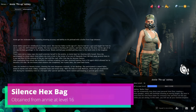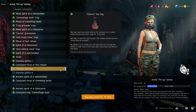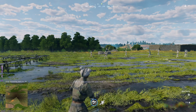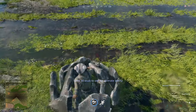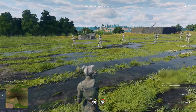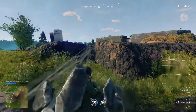The silenced hex bag can be unlocked from any character at level 16, but note that you will need to buy all of the other level rewards with eternal grace before being allowed to purchase the hex bag. Eternal grace can be earned by completing your daily challenges. The hex bag has a range of five meters. After hitting someone with it, they cannot use any abilities or their character power for 15 seconds, and it also disables the character's power if it is currently active.